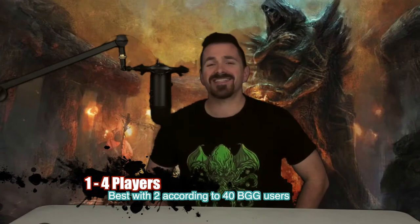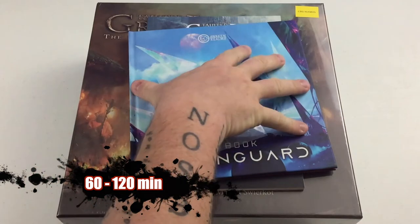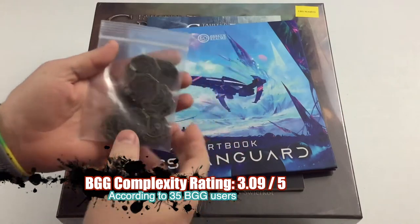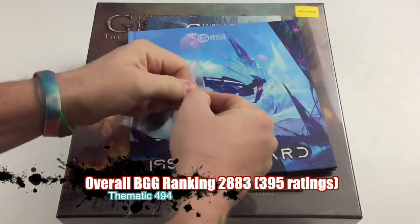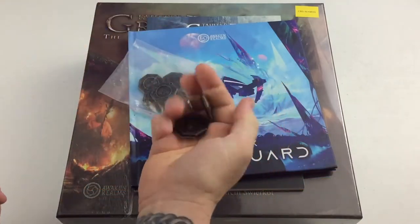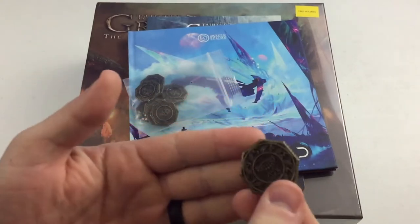Without anything else, let's get right into the box and see what comes in Tainted Grail: The Fall of Avalon. Up top we've got what came in an add-on I picked — these metal coins that replace the cardboard ones in the box. Nice, heavy metal coins. These are really cool, and you can see the design on them.